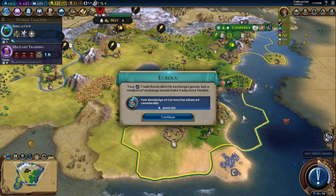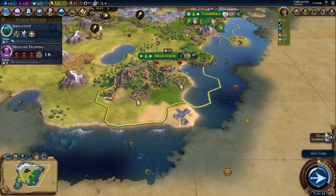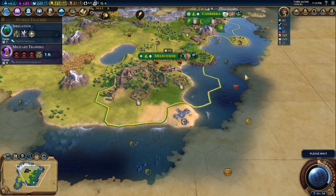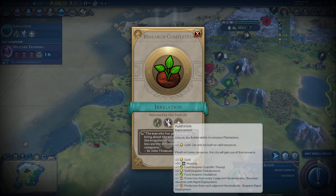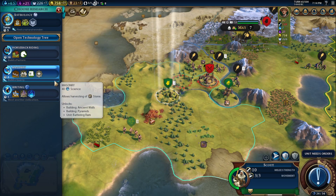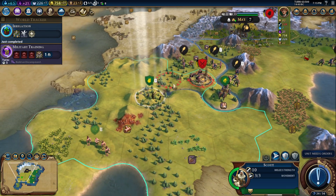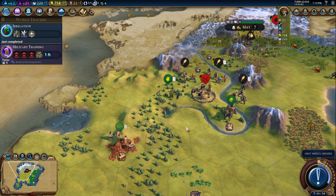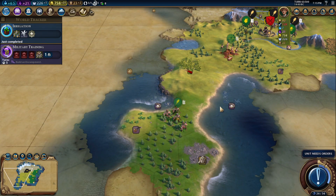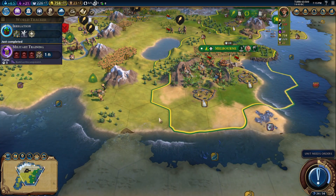Let's go to Melbourne first. I'm risking that there's no ships out there. That's done. I'd like to get Holy Sight going. They might actually take out that encampment — that's gonna be unfortunate.